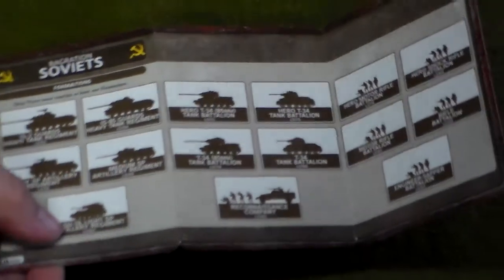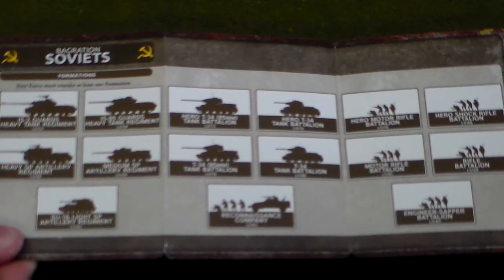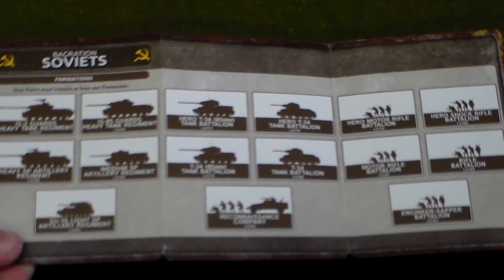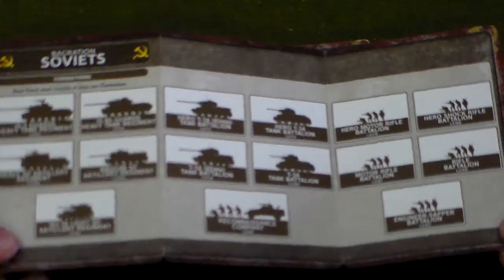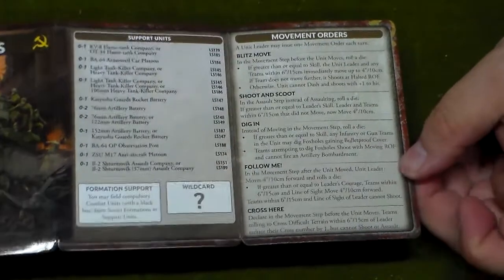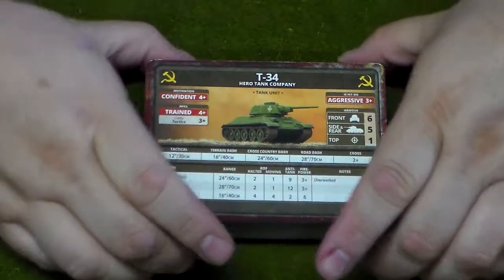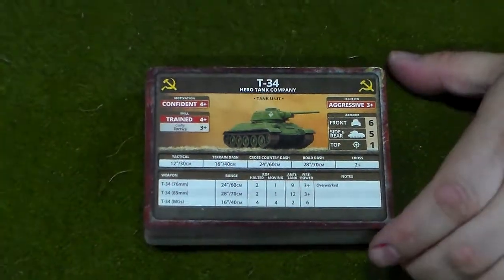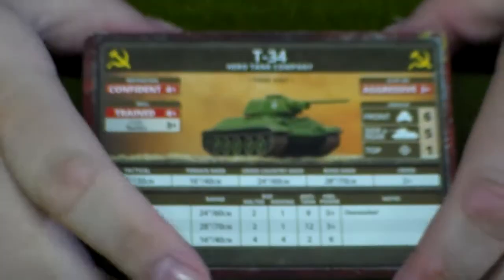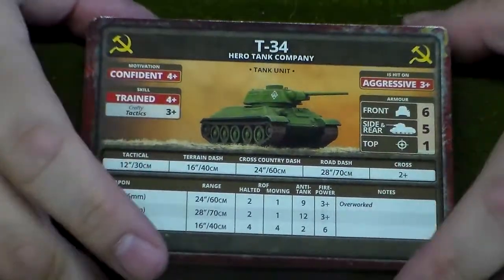For the German players there are 15 different lists — oof! On the back you get movement orders and your support units, things like that. And the ubiquitous T-34 — yep, the Hero Tank Company: better stats, fewer tanks.